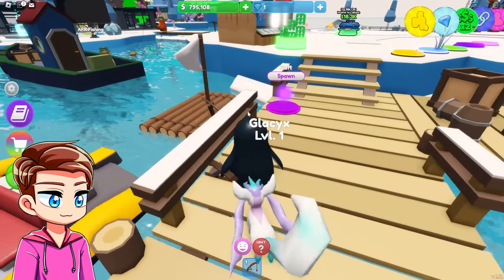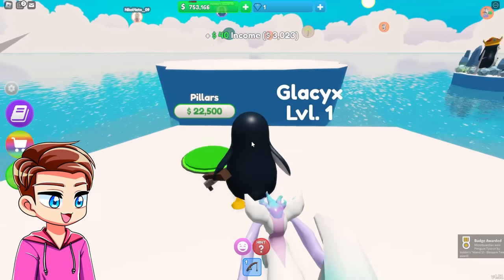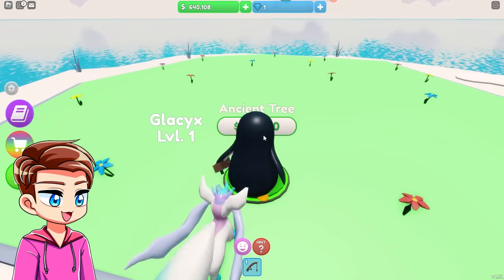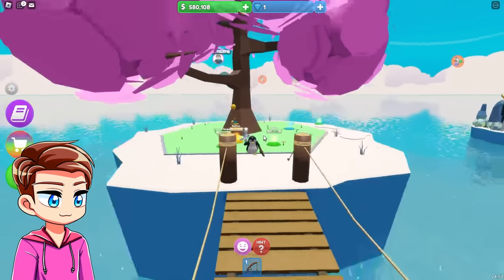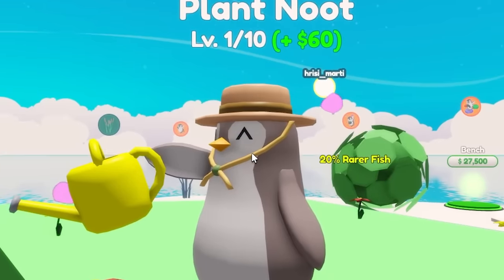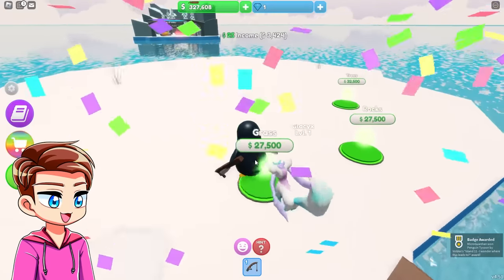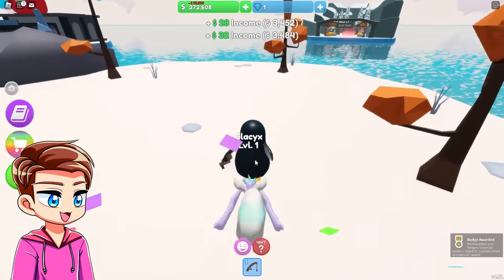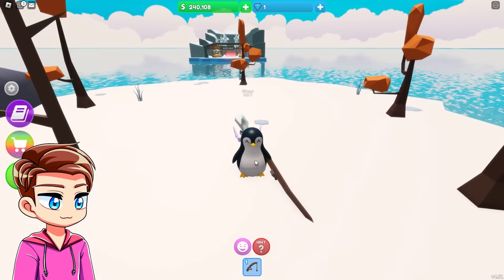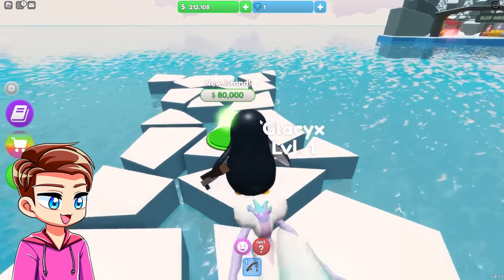Next up we gotta build a speed boat — that'll be really useful to get to all the other islands instead of this slow raft. Still waiting on that pickaxe. Oh, a new island! 55,000 for a new island, then we need pillars and a bridge to get over there. Ancient tree — oh my goodness, it's beautiful! And we get a gardener — welcome to our civilization! We already have another new island this way.